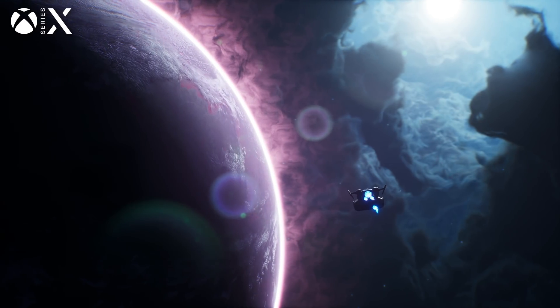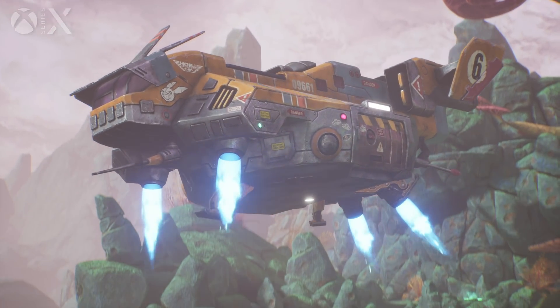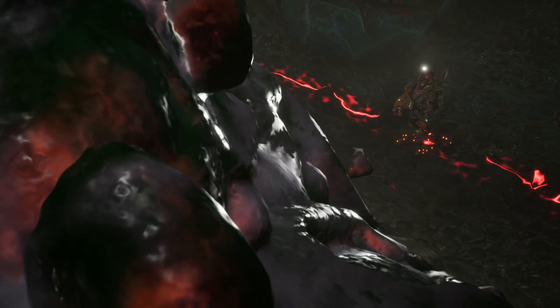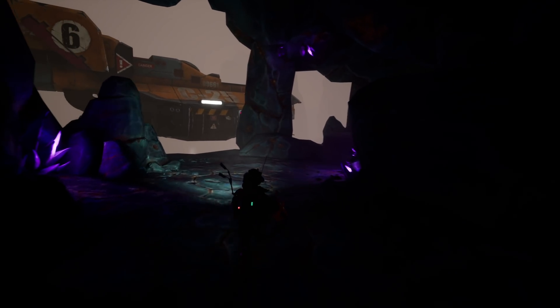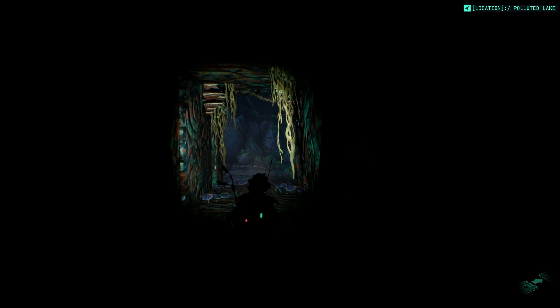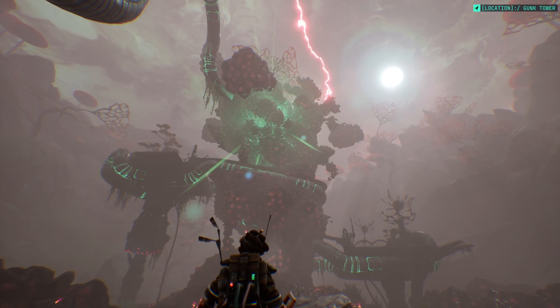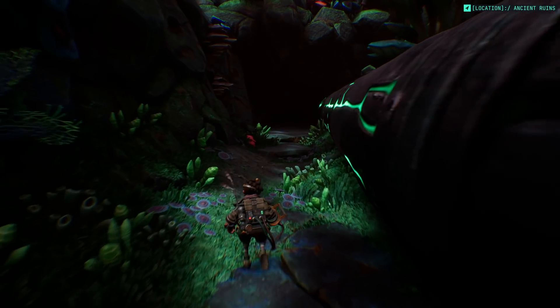The Gunk tells the story of two cash-strapped planet scavengers who land on a mysterious planet. There, they encounter the Gunk, a tar-like substance that is damaging local flora. The game is driven by the radio communications between yourself and your teammate as you delve deeper and deeper into the planet, trying to unravel its mysteries. It's a slightly heady concept, but the game is anchored by a clear narrative and linear game design.